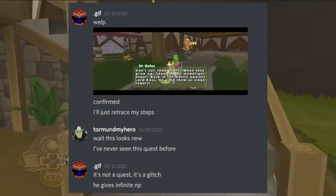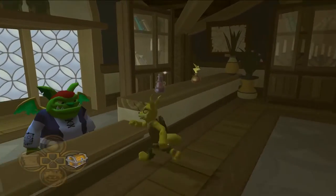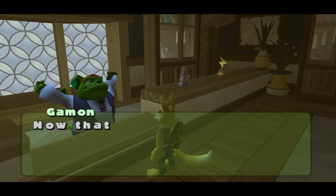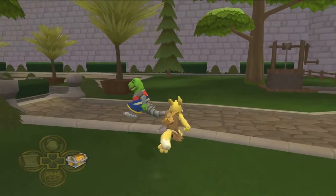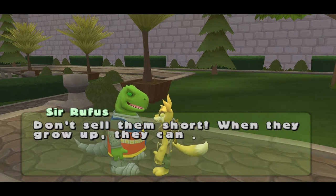Recently, a new glitch was discovered in Neopets: The Darkest Fairy. It's very simple to do. After completing Gammon's Spider Juice quest, you can talk to Sir Rufus in the courtyards, and one of the text boxes will give you 500 Neopoints every time you interact with it.